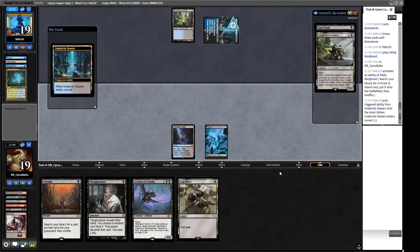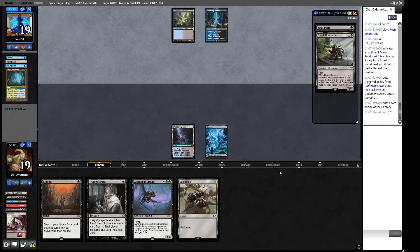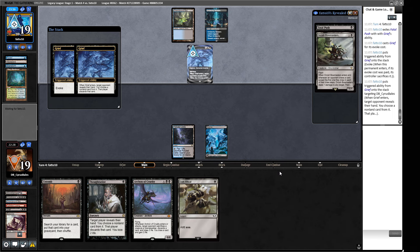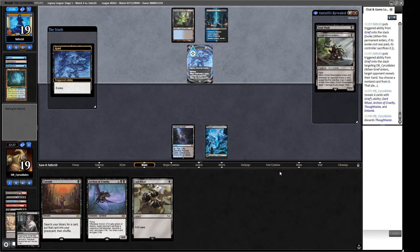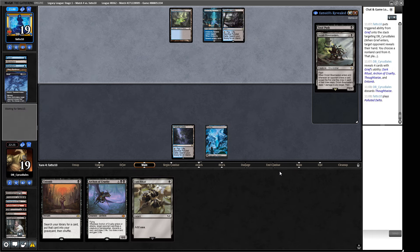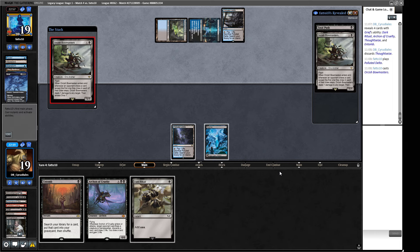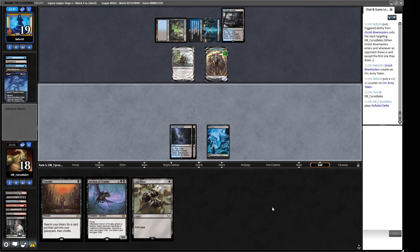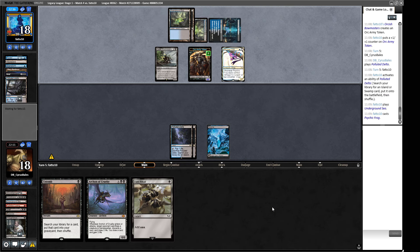I think we just pass the turn and let them get the Bowmasters in. Save the Thoughtseize to punch a hole through which we can reanimate a Griselbrand. An Undercity Sewers with surveil action from our opponent — they're not playing the Bowmasters, but I'm 100% sure if we Thoughtseize, they will. We're 13 cards deep with no reanimation spell — statistically we should have found two by now. It's just how Magic works sometimes.